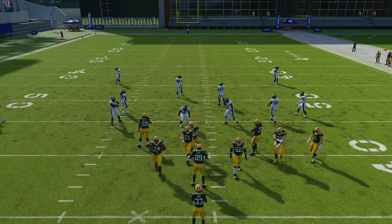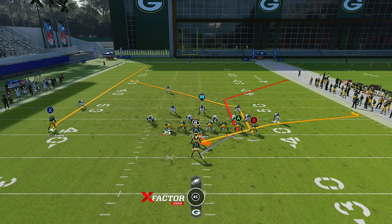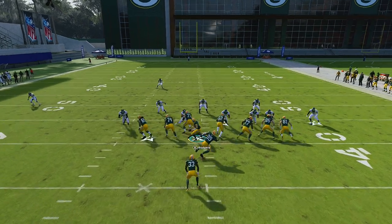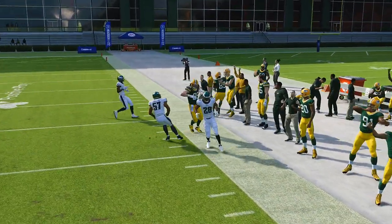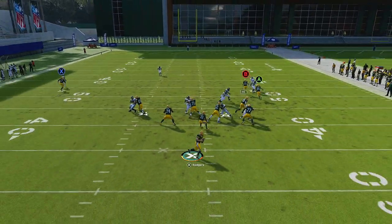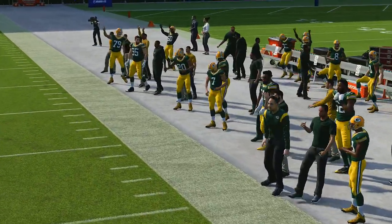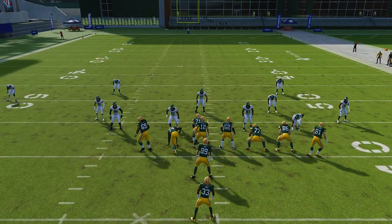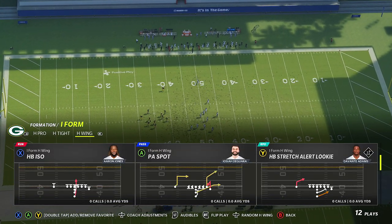Now for the pass play from this formation — the PA Power O. This one is simple to set up. The first adjustment is streaking B. You're reading the flood concept to the right: if you have the flat, you take the flat; if you want to wait for the corner out, you wait. The user will likely jump the corner out, but you can still try to hit it. One mistake with this play — the X route needs to be on an in route, which is where I messed up.